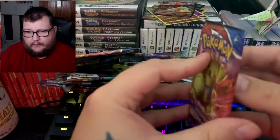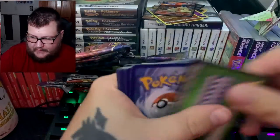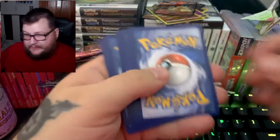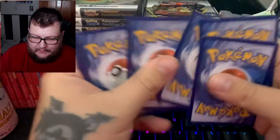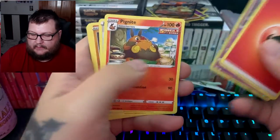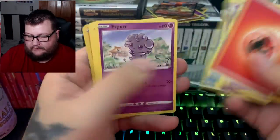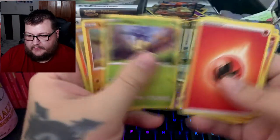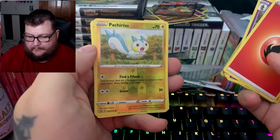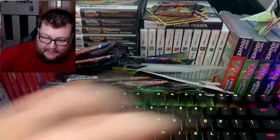I don't know why — we usually do pretty good with Battle Styles, it's usually not bad. I say that and we get a green code. We got Dottler, Pignite, Scrolls of Swirls, Rolycoly, Frillish, Esper, Blipbug, Silicobra, Perrserker, and Primeape.